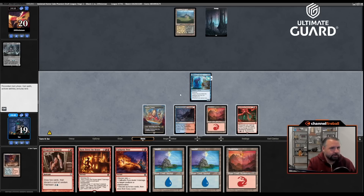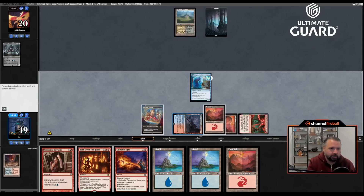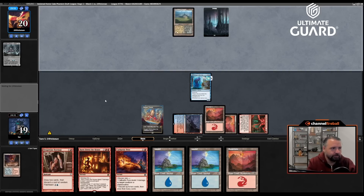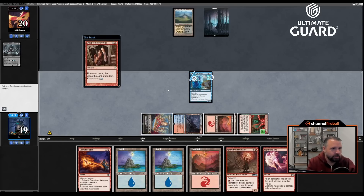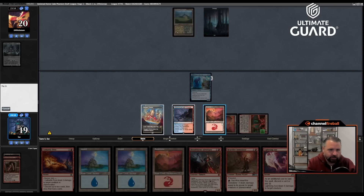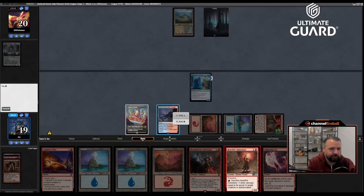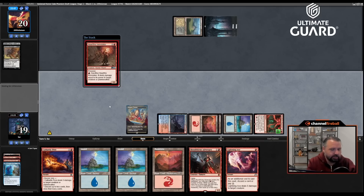I'm going to start using the Geist Flame Reservoir and putting counters on Thing in the Ice. They discarded an Elder Deep-Fiend — they're clearly playing blue. I don't think they're casting it for eight mana, but maybe they're planning on reanimating. It feels like they're mana screwed. I discarded Burn Down the House — a shame, not the card I wanted to discard. Land and play Heartfire Emulator — not super exciting, but they're going to kill my Thing in the Ice anyway.